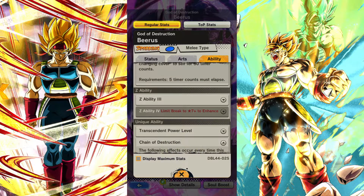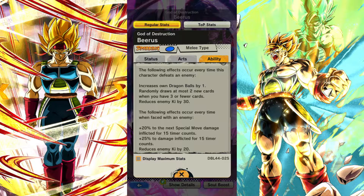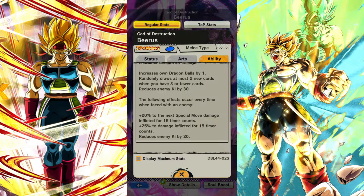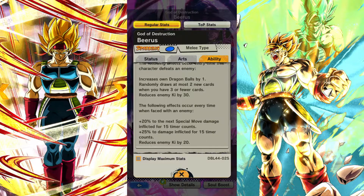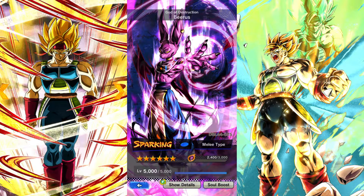He's also got another unique ability where basically if he defeats an enemy — probably from Rise and Rush or just generally — he gets an extra Dragon Ball, randomly draws up to two new cards when you have three or less cards, and reduces enemy Ki. When facing a new enemy he gets extra special move damage, blue card damage, extra damage inflicted for 15 time counts, and reduces enemy Ki by 20. So you want to finish people off with Beerus as much as possible to get those extra buffs.